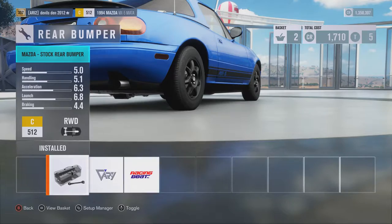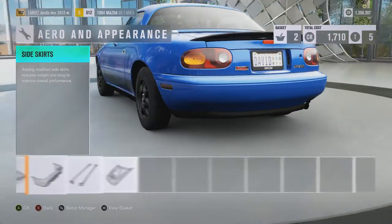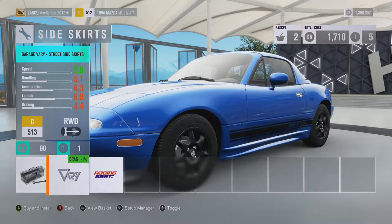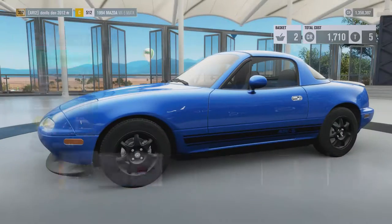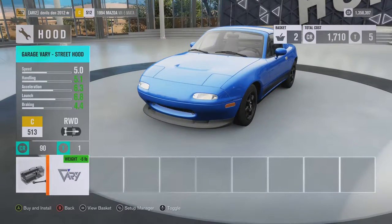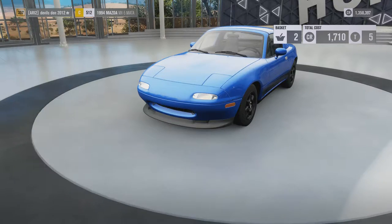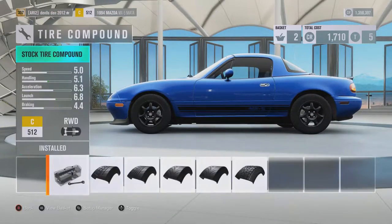It looks like he has maybe the stock rear bumper — yeah, he has the stock one. For side skirts, they're already blacked out so we're going to leave them stock. The hood looks fine as it is, so that's done for appearance. Now we're going to go into tires.